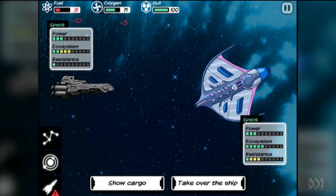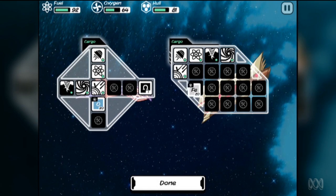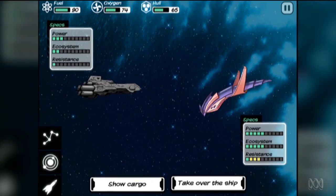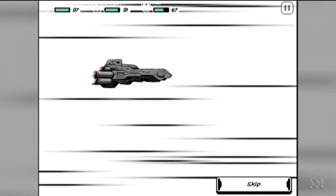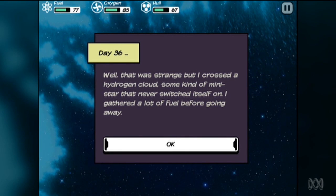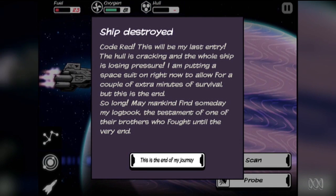As you progress, you'll come across abandoned alien vessels which you can commandeer. They tend to have more cargo space, be more efficient in fuel and oxygen consumption, or are a little sturdier and can take more hull damage. This alleviates a bit of that inventory pressure. When you enter a new star system, a journal entry will pop up detailing what has happened during the trip. If your lucky stars are aligned, you might pick up some extra fuel. If luck isn't on your side, you might cross paths with a hostile alien ship and take a hit to your hull.